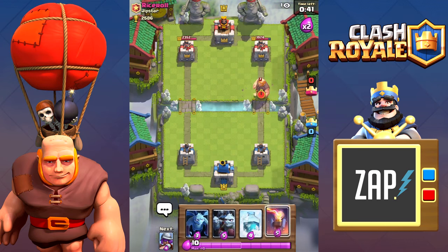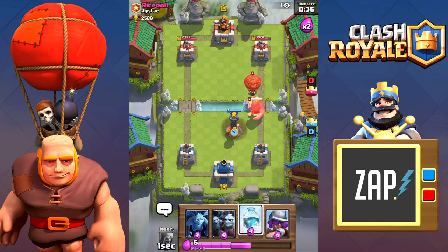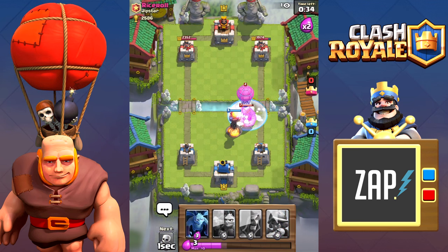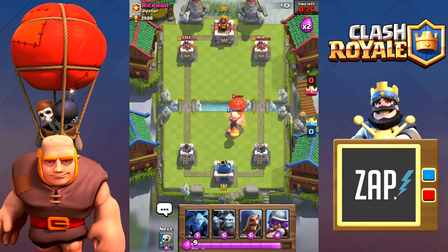Having a freeze handy is good against this strategy. Even if you misplace the inferno and both the giant and the balloon are closing in, freezing them allows the inferno to get max damage on the giant and can easily then finish off the balloon, still giving you a 1 elixir advantage.